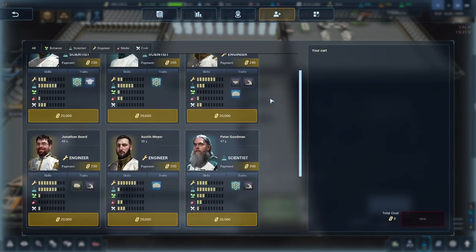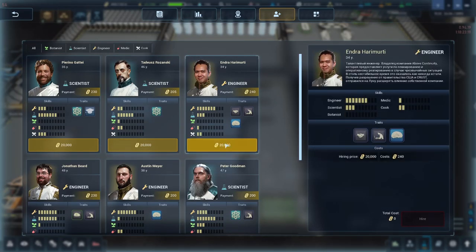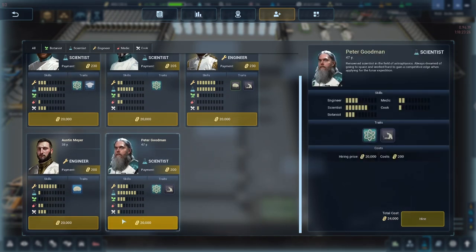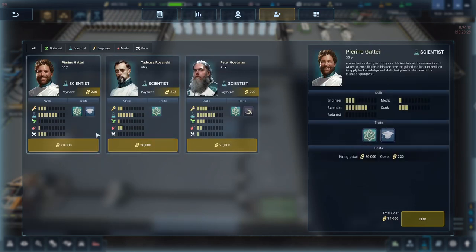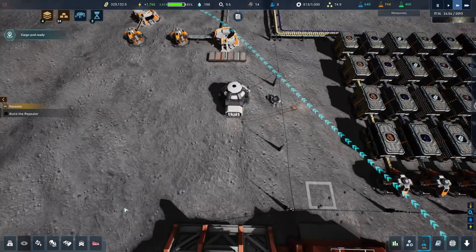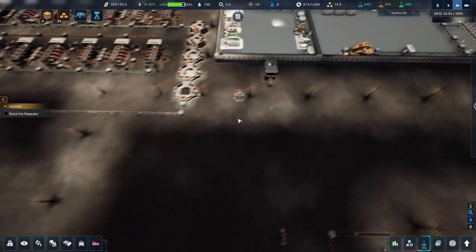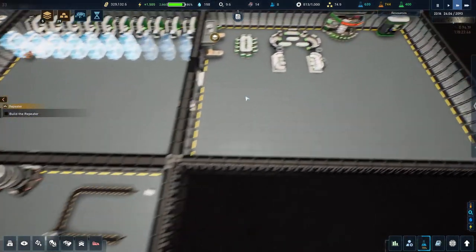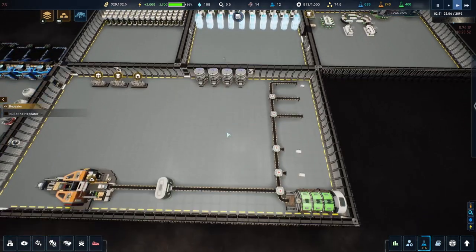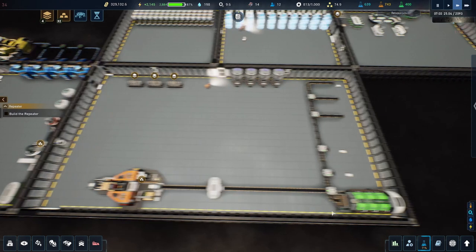They are giving us more colonists which is good. The beds should be built by the time they need to sleep. Let's get another engineer, a botanist, take that engineer and leave the science guys alone. Hire these guys — trying to get an army of people down here. I'd like to get another chef too so I can have one working in each kitchen, and maybe more botanists to get more food pumping out.